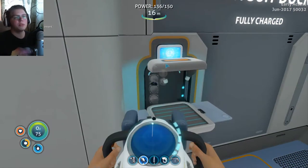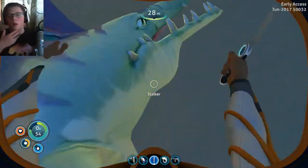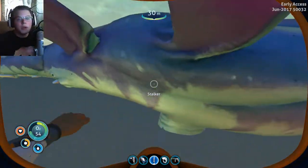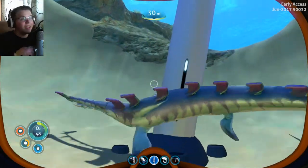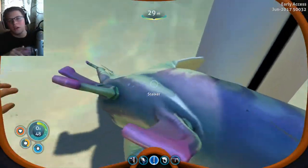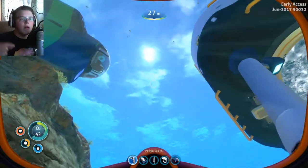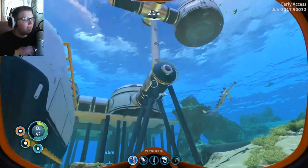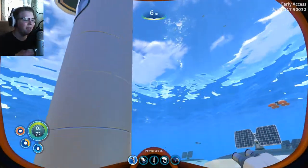Another thing we're going to be making in this episode is a lot of the small upgrades that I don't know why I haven't made earlier, like the hull reinforcements. No idea why I didn't make these earlier, but we're going to make them now. And an interesting thing — this is the first stalker I've ever killed. It was getting real close to my base and I decided, you know what, I'm going to fight back for once. So I did, and it's just kind of squirming around dead.